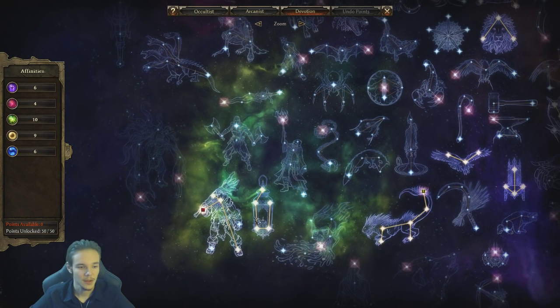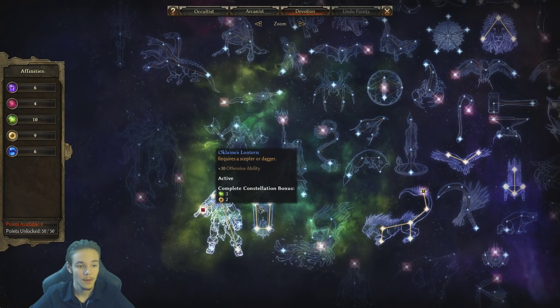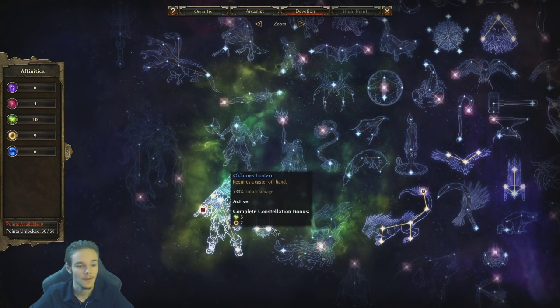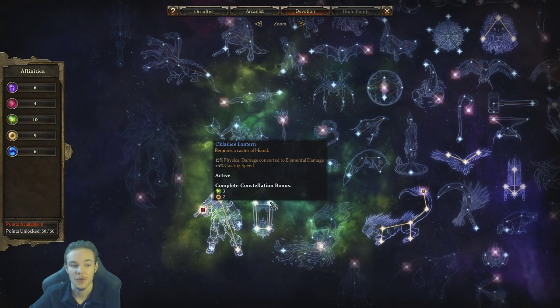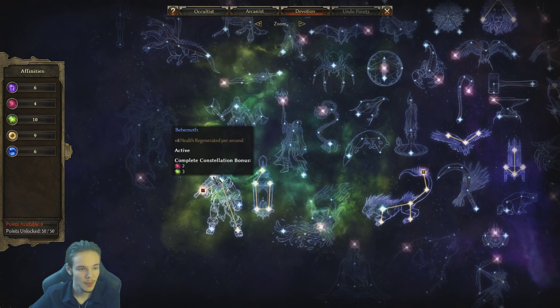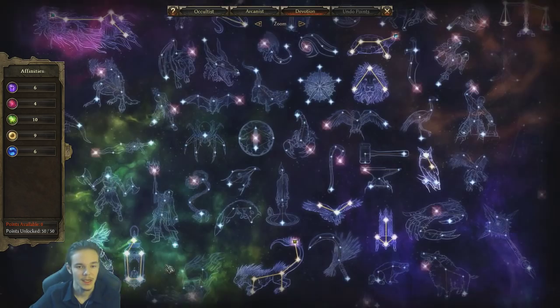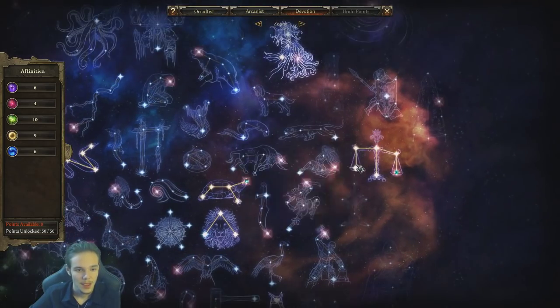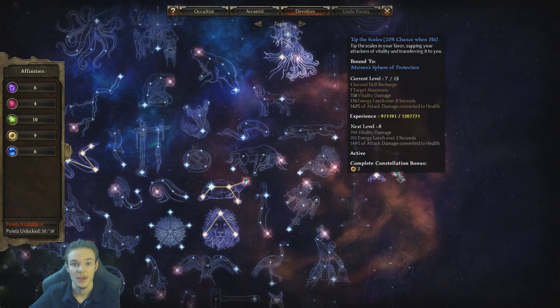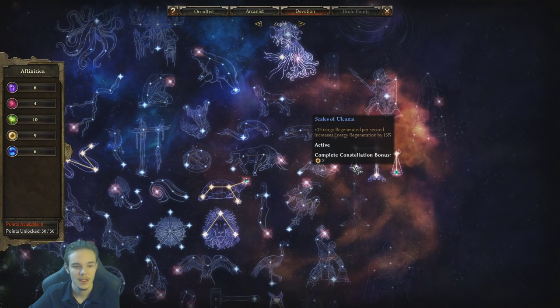The Manticore Tree is pretty good for this build. I have maxed Auclain's Lantern — a really good constellation for this particular build, although it works for other builds as well. It has crit, offensive ability, total damage, and casting speed. We went into the Behemoth for Giant's Blood, so we put one point there, then got Giant's Blood, and then another point for the 8% health. Then I went up for Skills of Ulkama, which is really good for defensive capabilities — a lot of health and energy.